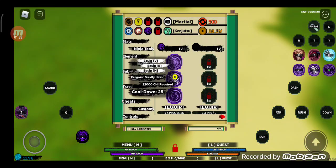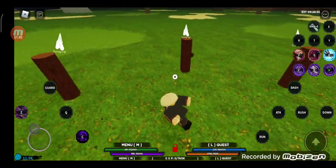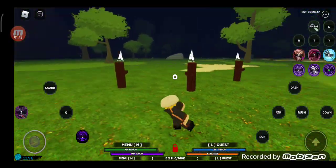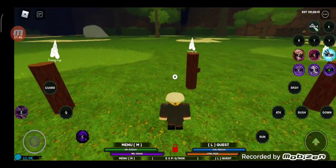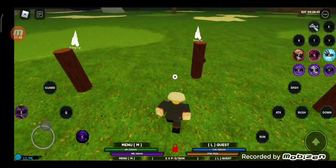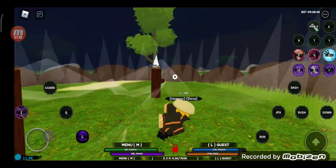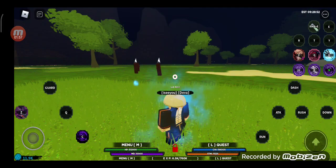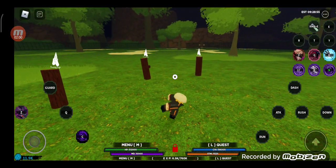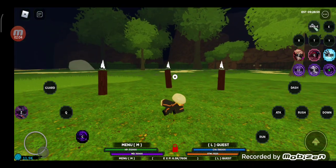Okay, so the first move of the Deva Rengoku is Gravity Hovel. Gravity Hovel lets you pull people back and then push them away — just like this. The skill is pretty cool, I like it a lot. You pull them back and then throw them out.